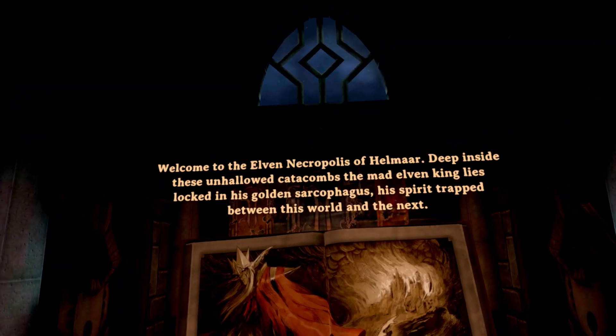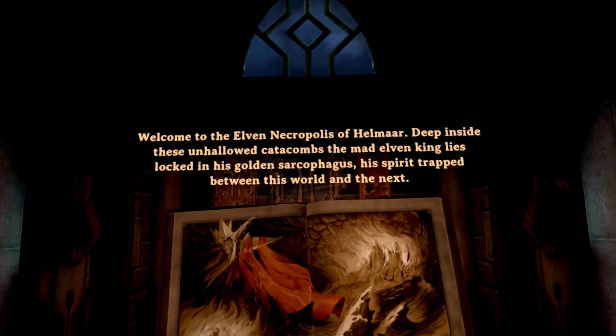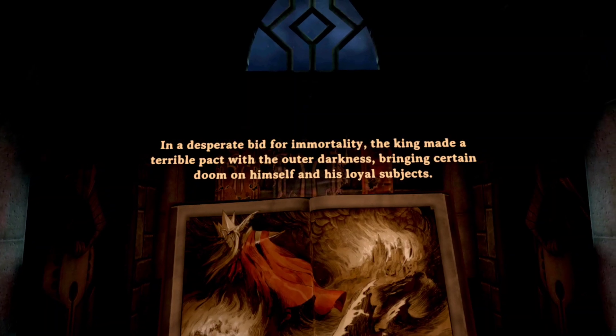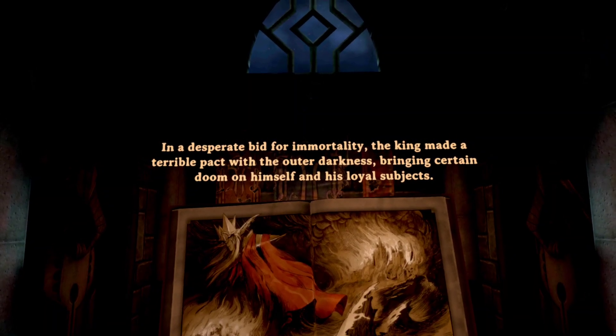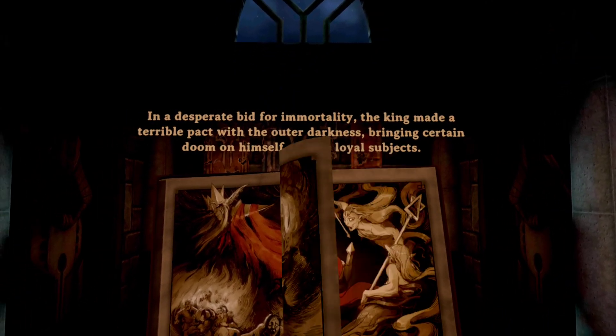The mad elven king lies locked in his golden sarcophagus, his spirit trapped between this world and the next. In a desperate bid for immortality, the king made a terrible pact with the Out of Darkness, bringing certain doom on himself and his loyal subjects.